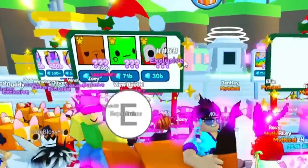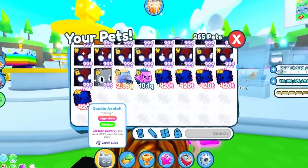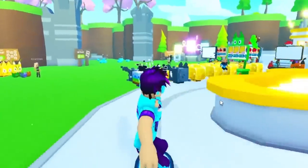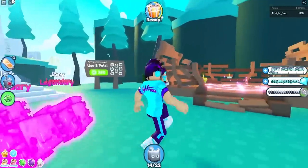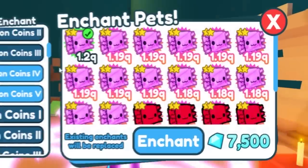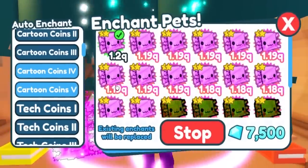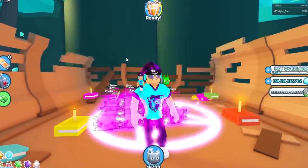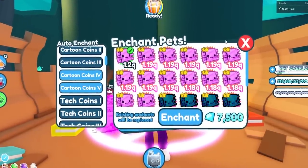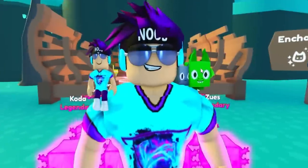They have Cartoon Coins 4 and 5 on them already. Oh my God, the only problem is they're not dark matter. So I needed to make them dark matter and then do it. So now starts the long, grueling process of enchanting each one of these. Luckily, with the auto-enchant, I can literally just click enchant and it will go and go and go until it finishes. Cartoon Coins 4 is on the first one — that only took like 20 minutes. Oh my God, this is going to be very grindy.